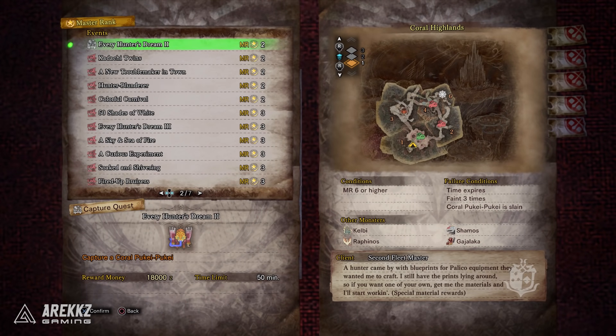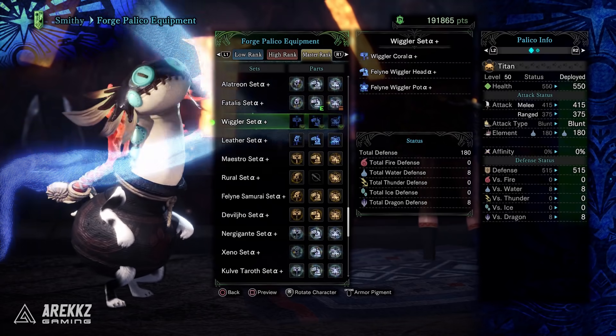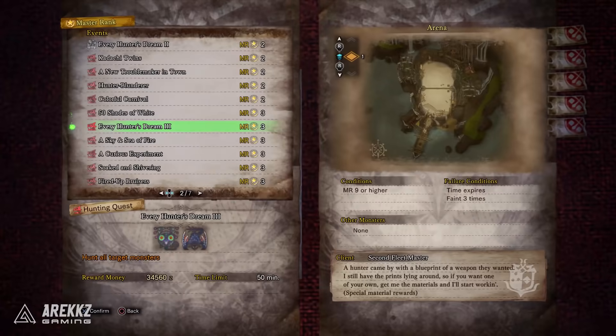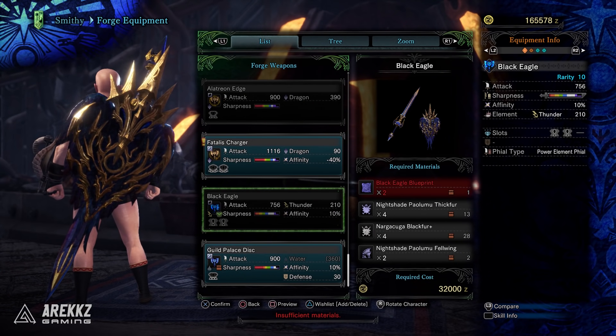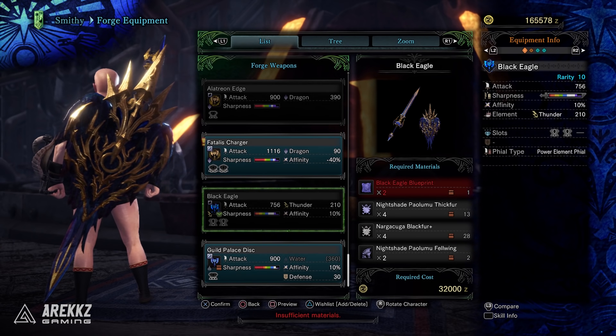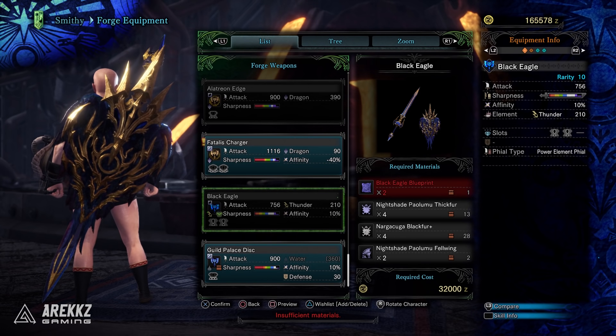You then have Every Hunter's Dream 2, which gives you the Wiggler Palico gear and weapon — one of the community art competition winners. Following that, Every Hunter's Dream 3 is the one you need for the Black Evil Charge Blade, and it also gives upgrade materials for items like the Rocket Power Great Sword of Old and collaboration weapons like the Dante weapon and the Witcher weapon.